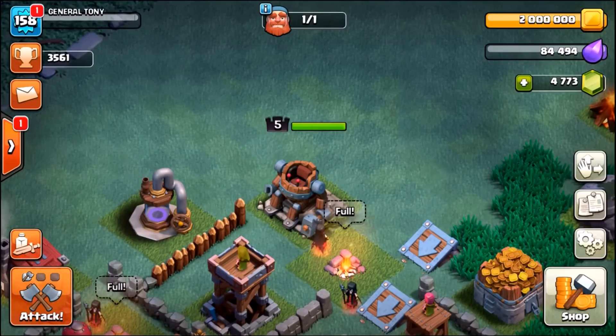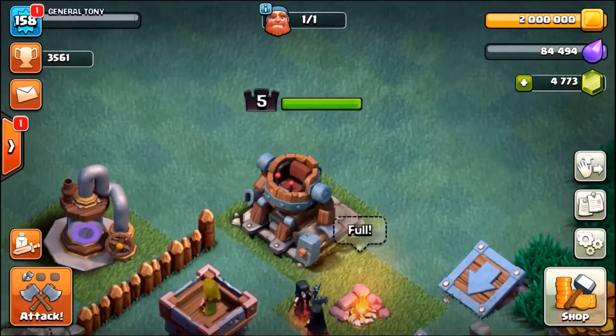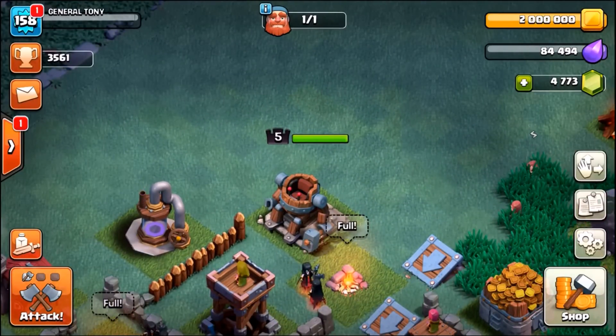Right now we have 4,773 gems. We're going to buy more and keep buying them until we max out the Battle Machine to level 10. The only question I have for you, my subscribers, is: how many gems in total will it cost? Take a guess down below in the comment section — whoever gets the right answer will win five chocolate cookies.